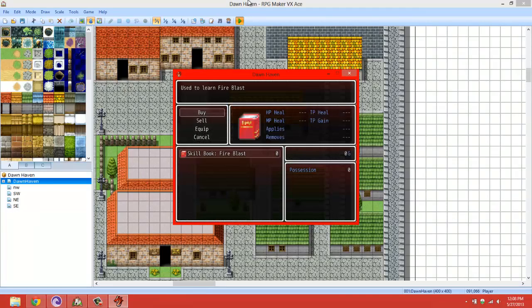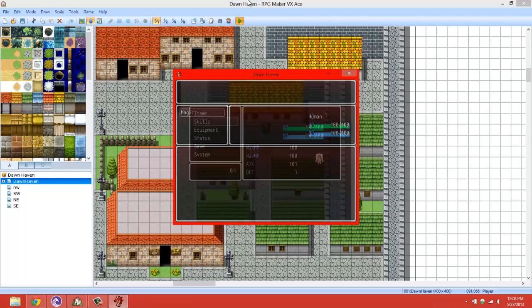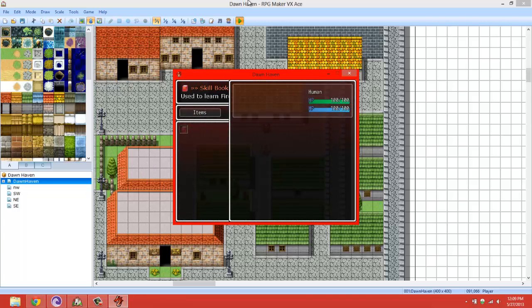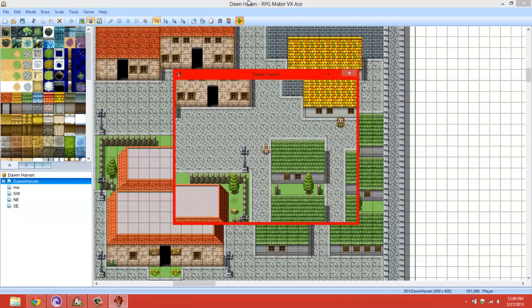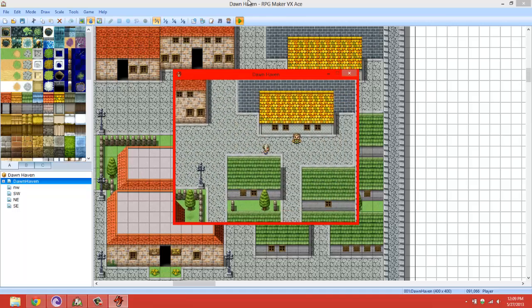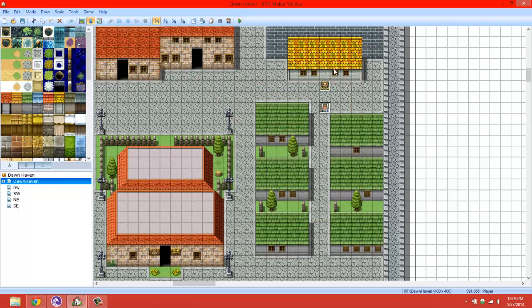So what we're going to do now is just buy this book, then look at our skills - we don't have any skills yet. Then go to items, use the skill book, then go back to skills, and as you can see we now have Fire. So that's how you would make a skill shop - just make a whole bunch of books with the skills and you can buy them from this NPC. That's one way to do it but there are multiple ways.